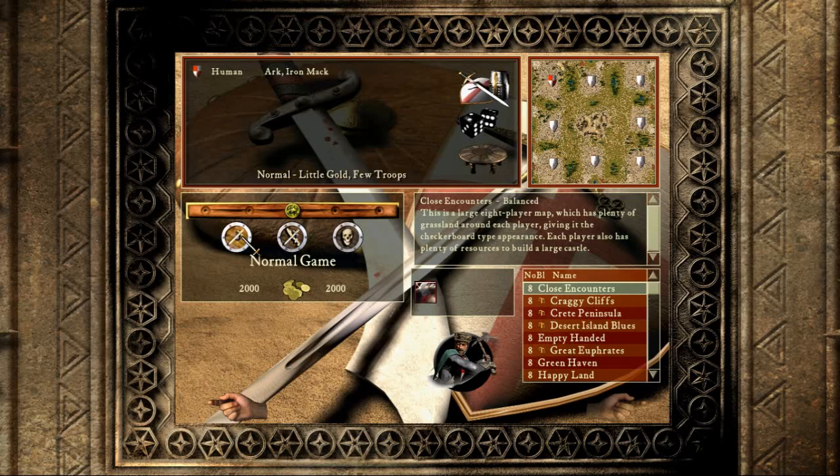First we have Normal game mode — this is how you challenge yourself. If you use human advantage you have gold advantage. Moving it the other side gives computer advantage. Crusader game is where you get gold advantage, and after that is troops advantage.